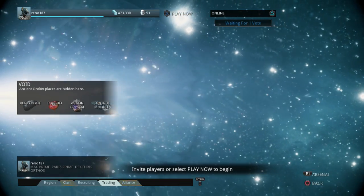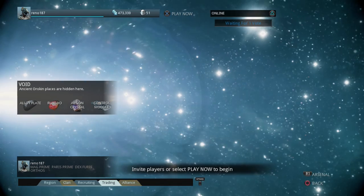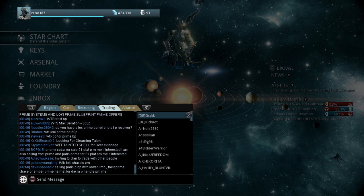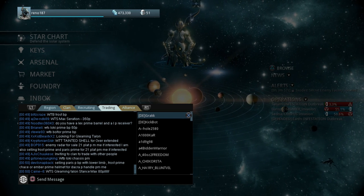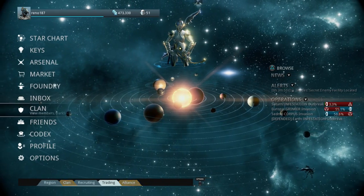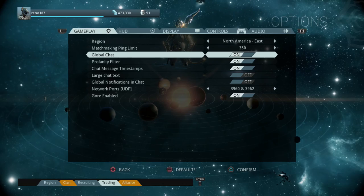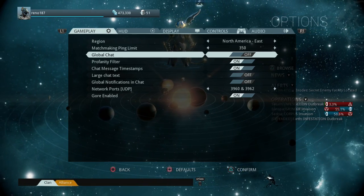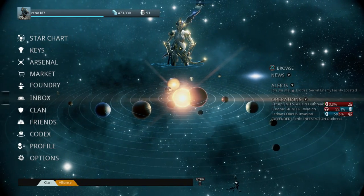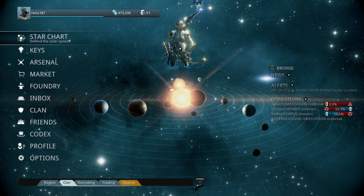So what if you don't have any friends on PlayStation 4 who play Warframe? You'll have to do your own matchmaking. Hit the Options button on your controller and go into the chat. If you don't see the public chat tabs, go down to Options, find Global Chat, and make sure it's turned on — because if you turn off global chat, the Trading and Recruiting tabs completely disappear.